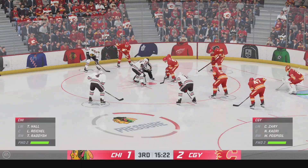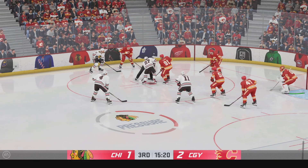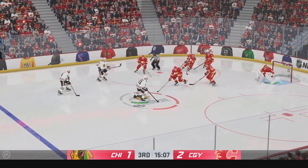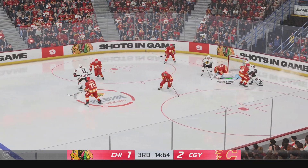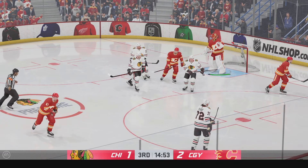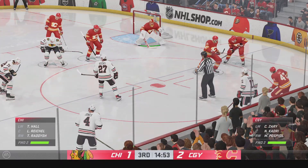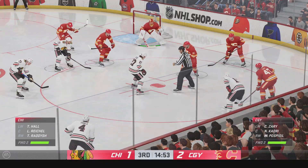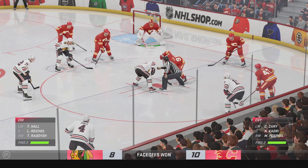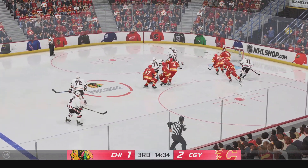The Flames have put a lot of pucks on net, and as a result, they lead it early in this third period. Chicago's won the draw inside the offensive zone — now let's see what they can do with it. Goaltender covers up, we've got a stoppage in play. Getting closer to the halfway point of this frame — it's a 2-1 game. Reichel's won the face-off, and now let's see what they can do.